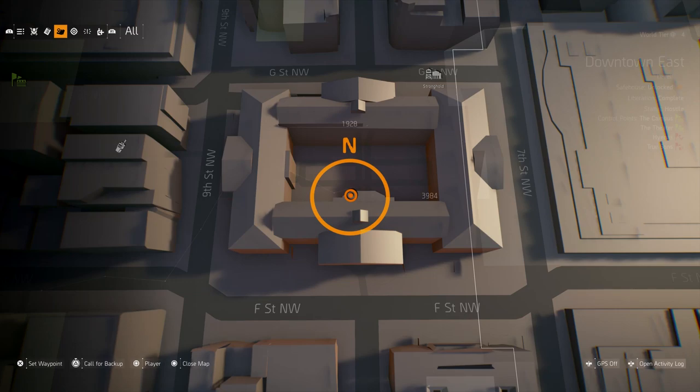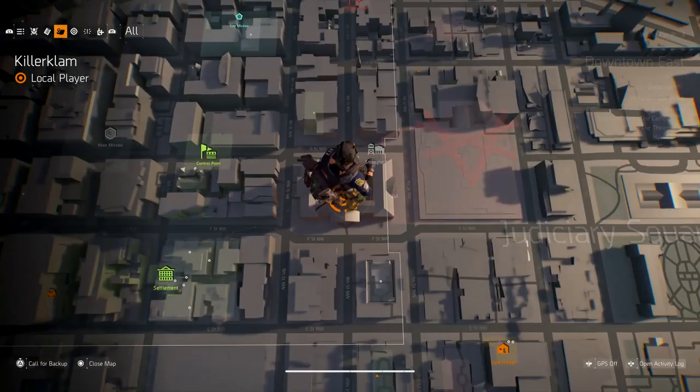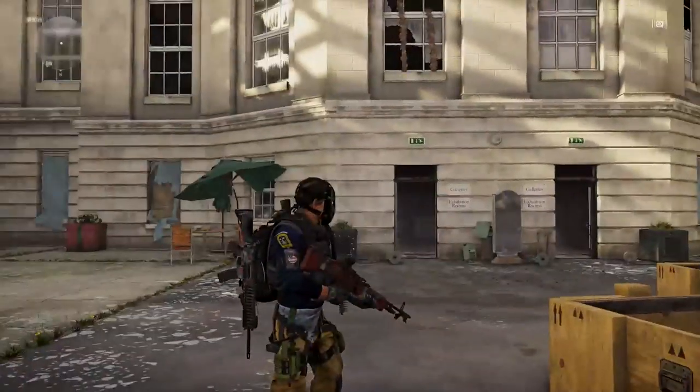For this one we are heading to the downtown east section. Just warp to the theater and then head to this location on the map inside the buildings here. You're going to want to head into the building that has this mirror in the front of it.